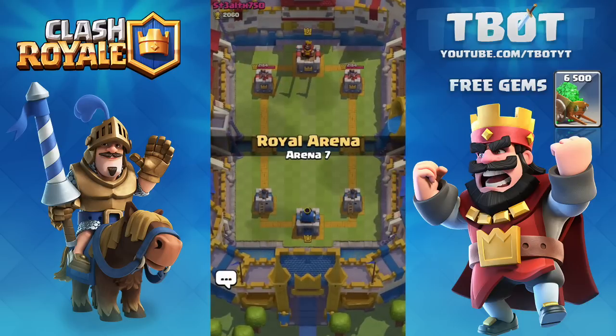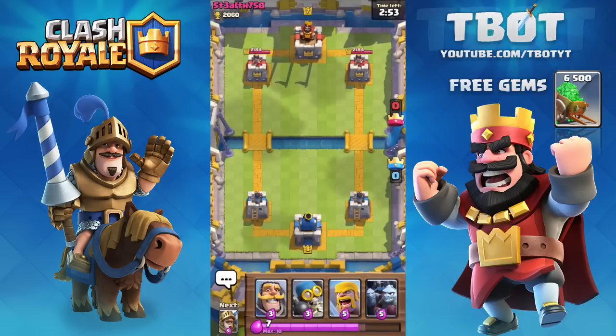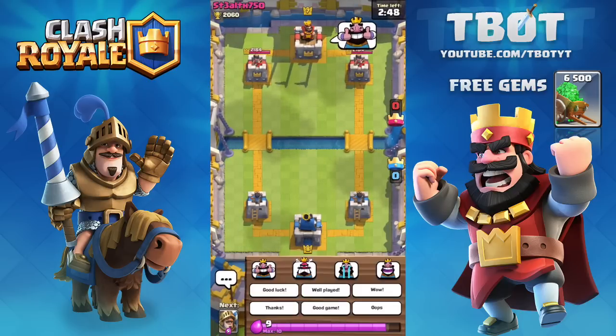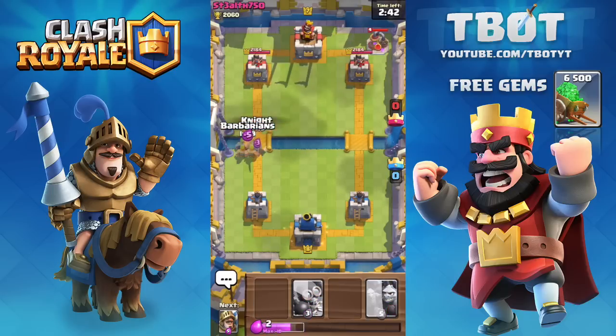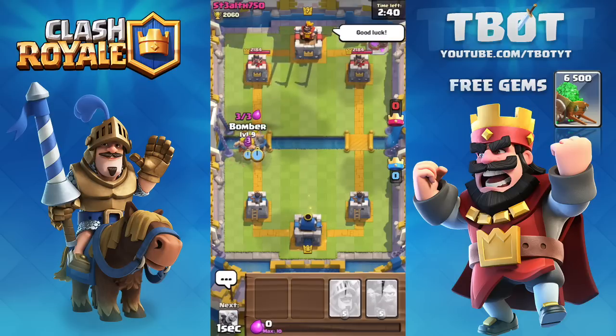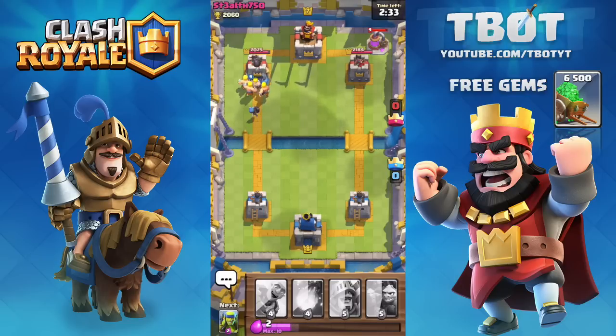Our first opponent is Stealth 750, a level 7 — I'm level 8 so I have a slight advantage. He gives me the double thumbs up and looks a little scared to attack, so I'm going to send in some barbarians on the left side along with the bomber going in last. He told me good luck, so we are attacking his left tower. He hasn't dropped anything except an elixir collector.